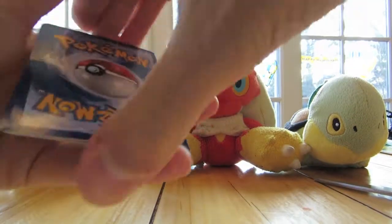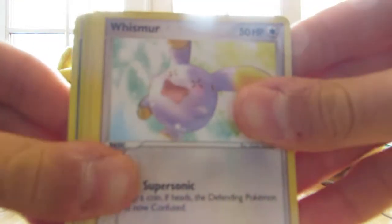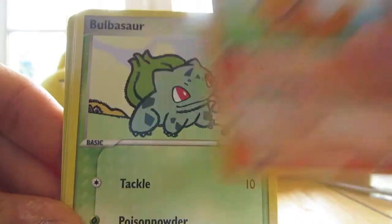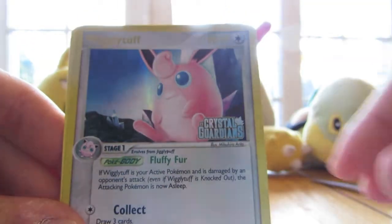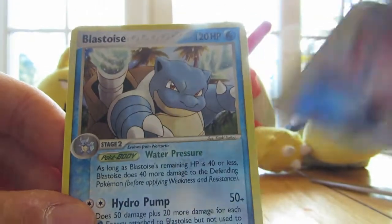On to one more Charizard pack, and we have one more to go. We have ourselves here a Whismur, Mudkip, Charmander, Bulbasaur, Duskull, Dual Ball, Wartortle — oh sweet, that's a Rare Reverse Wigglytuff — and another Blastoise. But that Rare Reverse Wigglytuff is really nice.